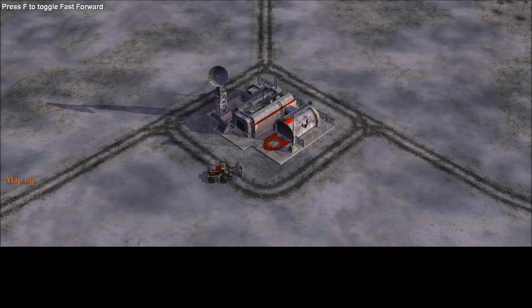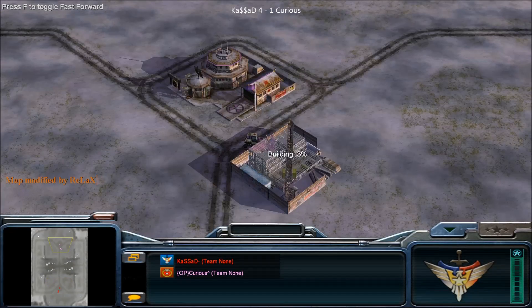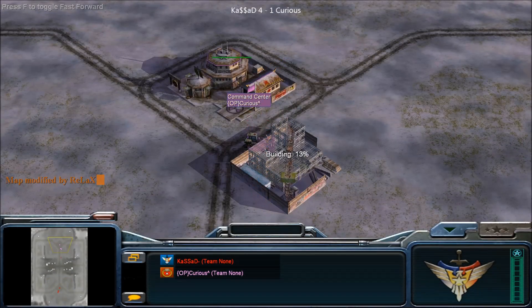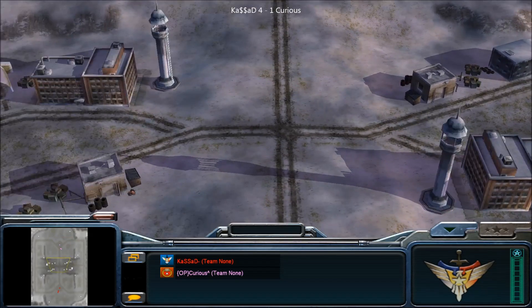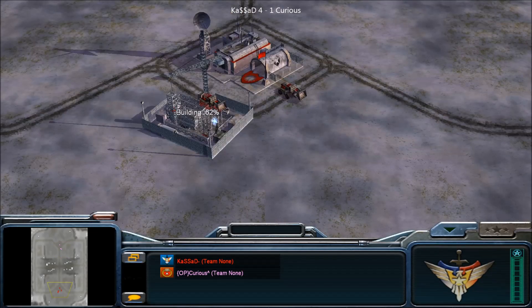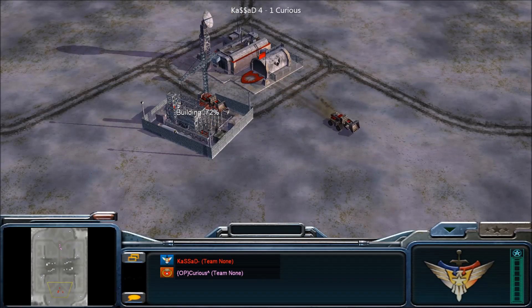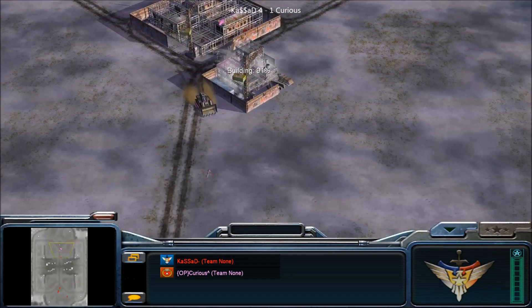Here comes game number six and we're still on Tournament Desert Winter. Kasad plays Army, reverse of Kasad, super in general, playing against Curious as Nuke. Map is Tournament Desert Winter, and also got Spideron over there from Kasad. Let's see what's going to happen in this game, and with the forward supply.